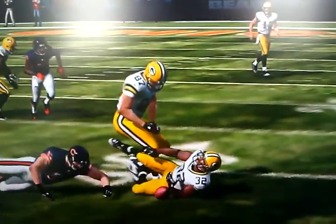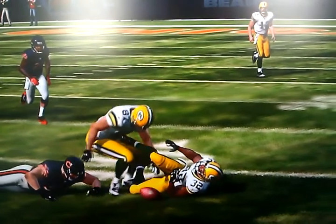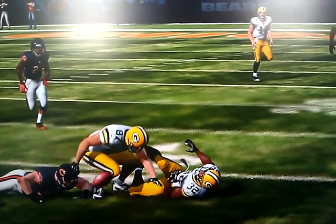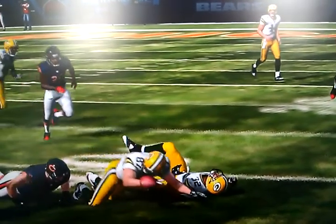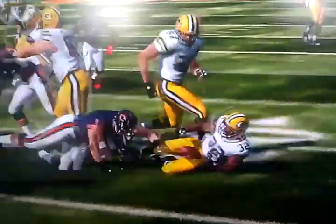But check out what the ball does when it comes out. He's on the ground, and the ball just automatically sucks to number 87's hand. Look at that — it morphed through it.